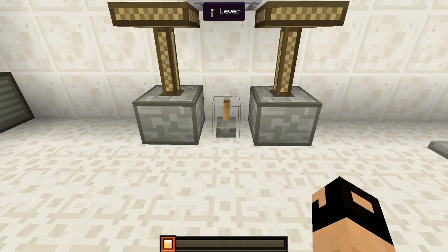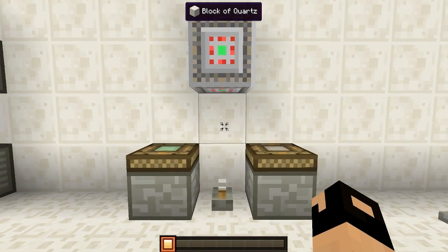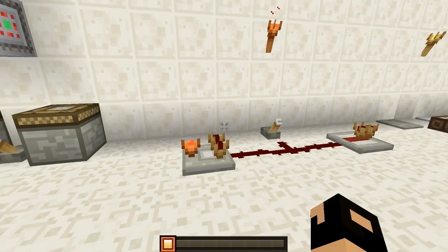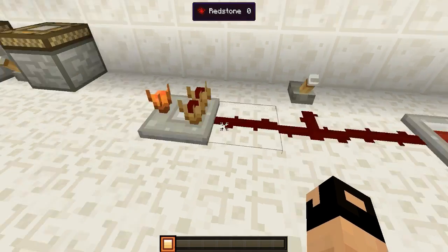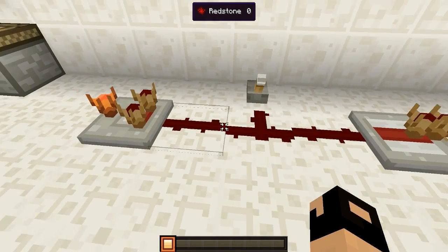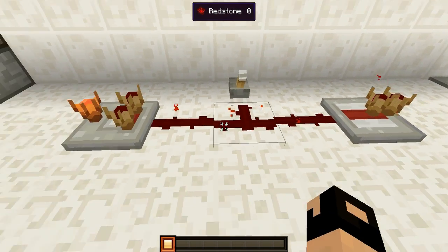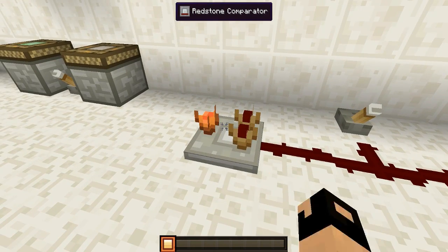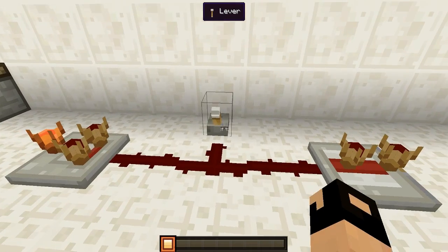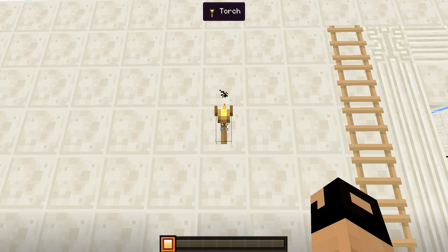That's with them activated and not activated. Then we have our redstone torch, our comparator, and also our repeater with some redstone — and that's with them on and not activated. You click on off, on, off — that's with power and without power.